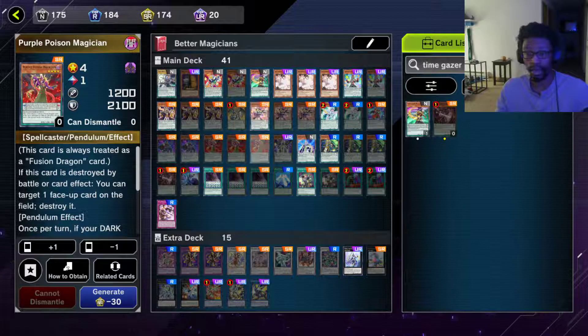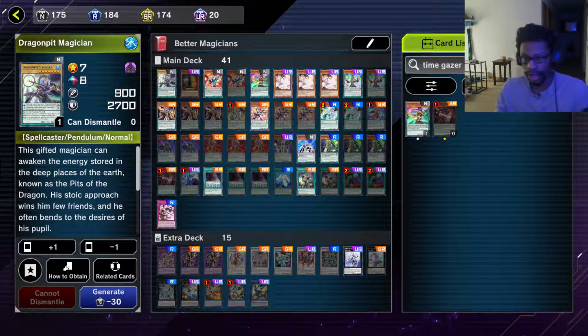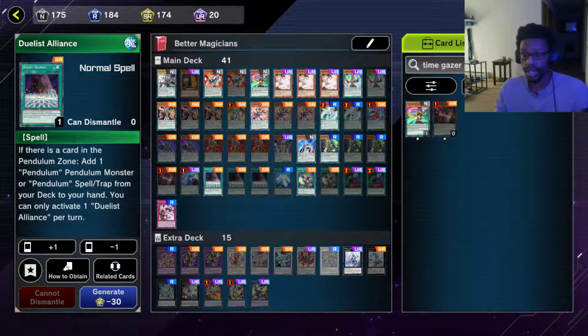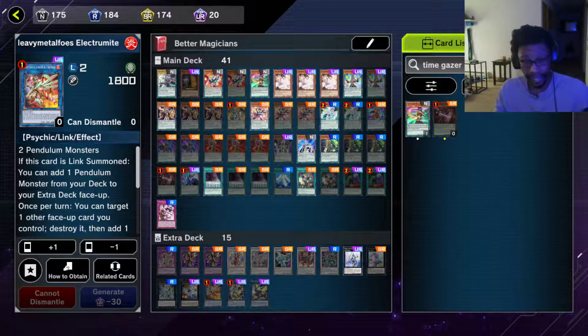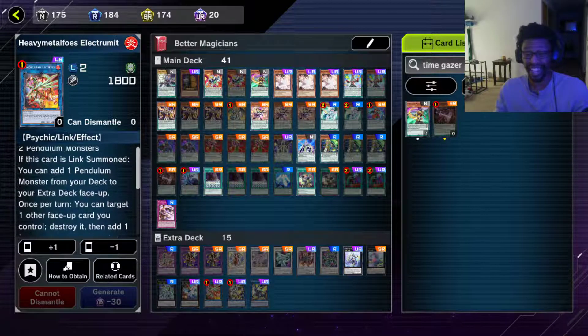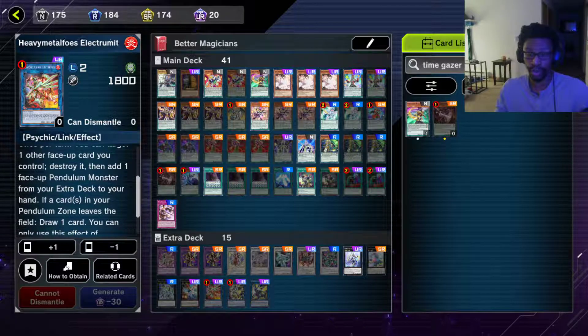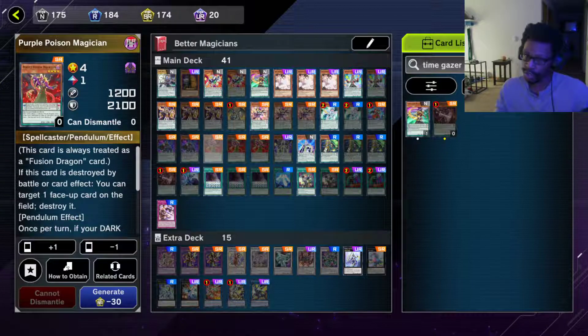Purple Poison Magician: if this card is destroyed by battle or card effect, you can target one face-up card on the field and destroy it. Once per turn, if your dark spellcaster-type monster battles, before damage calculation you can activate this effect — that monster gains 1200 attack, then destroy this card. So it destroys itself to gain that effect, and you can also destroy it with other cards to pop something on the board. You're looking to start with Duelist Alliance, set the scales with Purple Poison Magician ideally, special summon, and keep building.